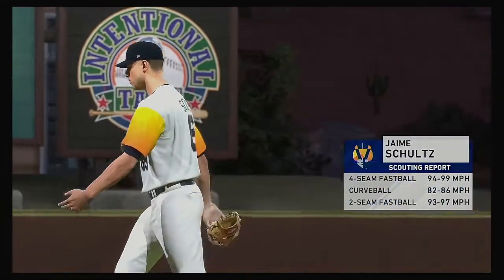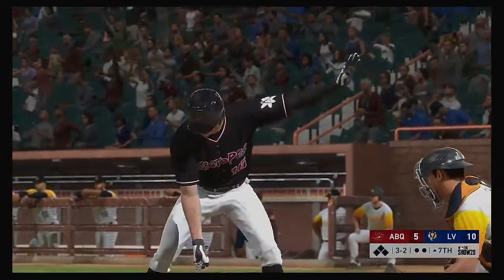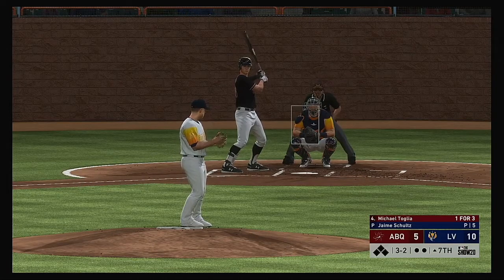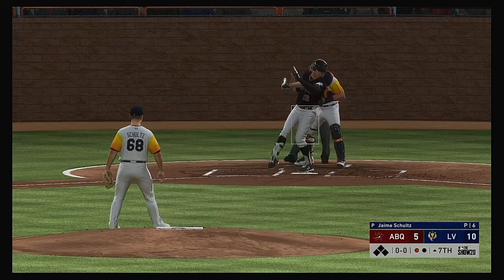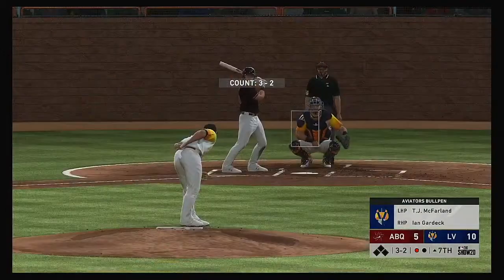Jamie Schultz is on now out of the bullpen, getting to work in his 60th game of the season. Next will be the cleanup hitter Michael Tolia — he came across to score after doubling in his last at-bat. He did a great job to go down and get that one his last at-bat, but I'd think they're going to pitch him up, maybe elevate something in the zone. Swing and a miss as he ran the fastball right by him for the first out.